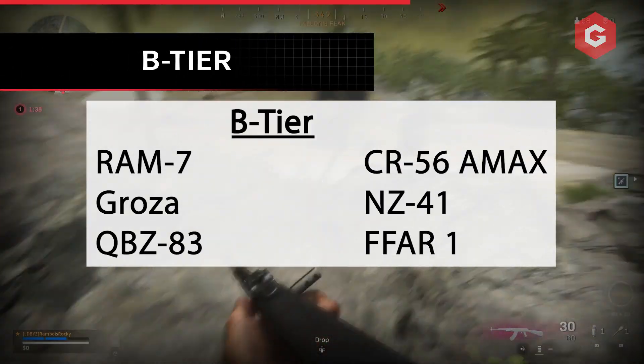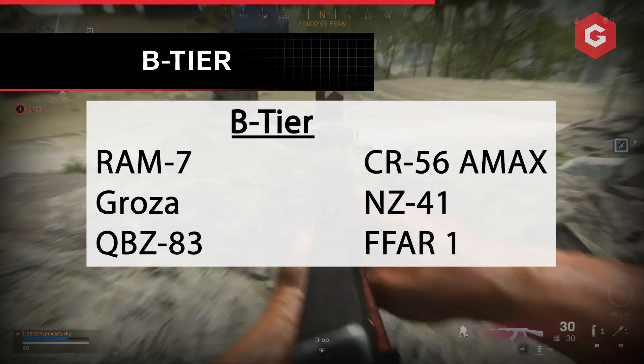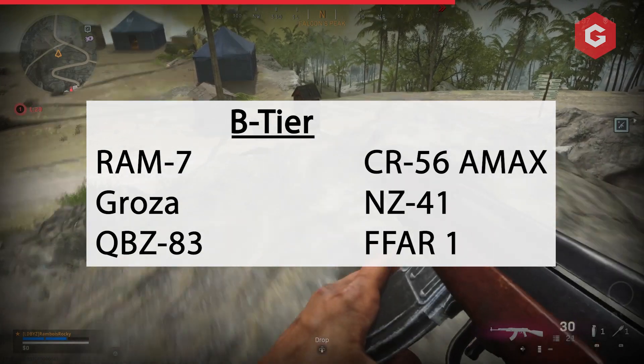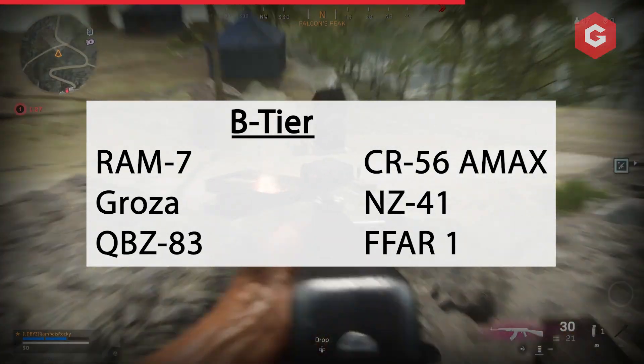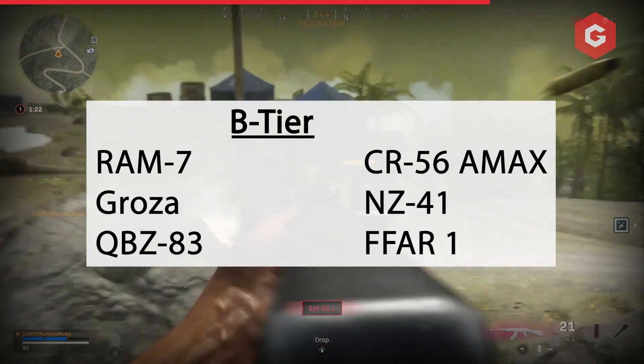Some of these weapons once dominated the meta, but after receiving a number of nerfs, they've slowly tumbled down the order. The AMAX still features some incredible damage, but the recoil levels aren't worth the hassle, even with a strong combination of attachments. The QBZ and the RAM-7 are viable options for those looking for a mobile AR to use, but will need the right loadout in order to achieve success.